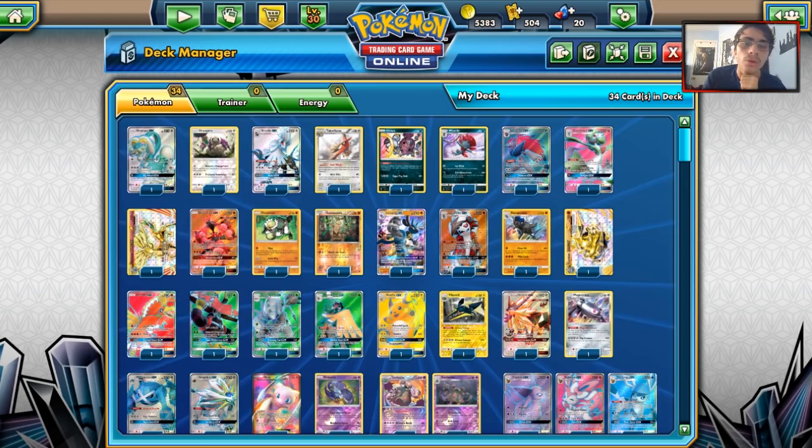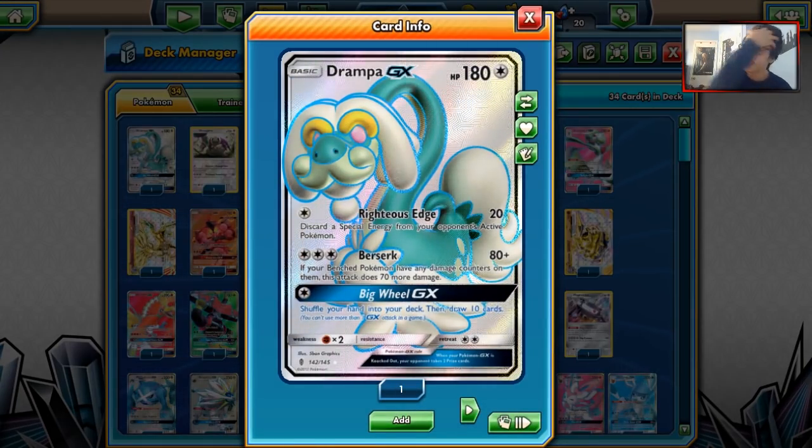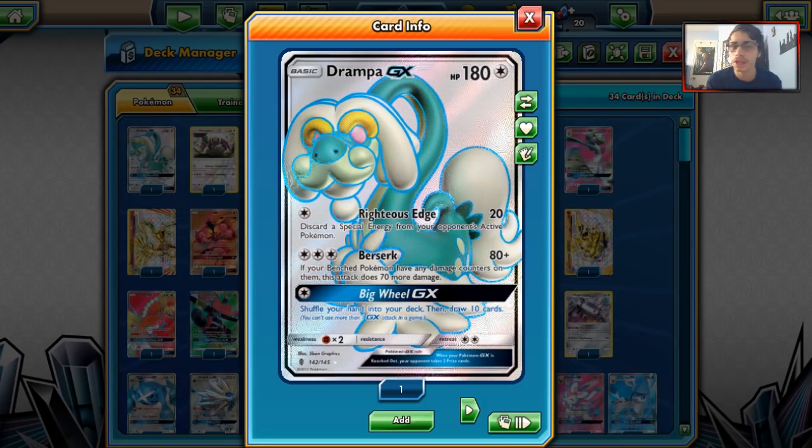Starting at the top, we got Drampa, mainly seen playing with Garbodor. Drampa Garb is pretty good. Espeon Garb seems to be the better variant right now, but Drampa Garb is still being talked about. Drampa Garb in Expanded is actually a little bit better too.